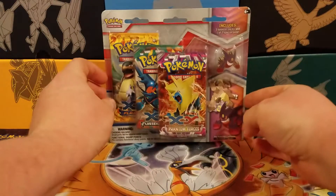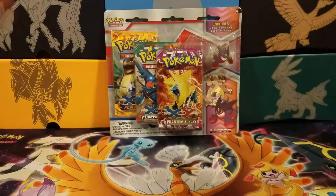What's up guys? This is Unknown Rocket with a special Wednesday bonus to celebrate the Ultra Prism release week. I got this off eBay with my Generations box, and this is a 3-pack booster pack pin blister.